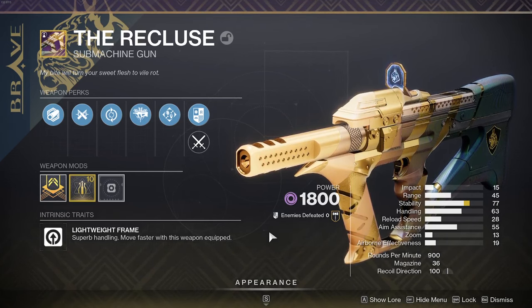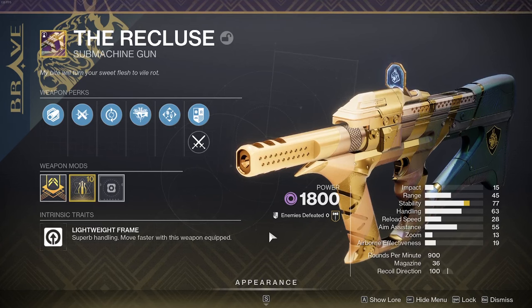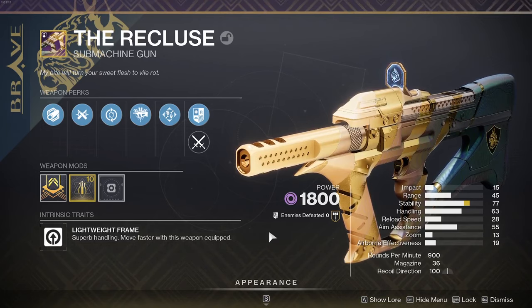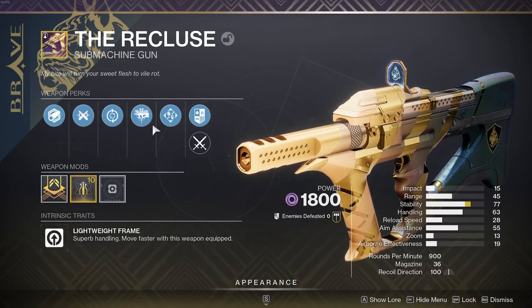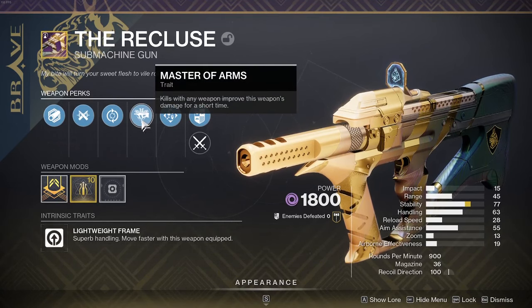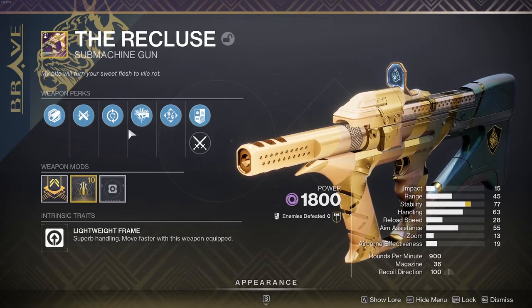The Recluse was honestly the second reason why sunsetting happened — Mountaintop was clearly the top reason, but Recluse was a close second. This thing used to be all sorts of broken in PvP and PvE back in the day. It has come back, though not in all its glory — Master of Arms is still on it, the only weapon in the game with that perk, but it's been nerfed to 15% damage.